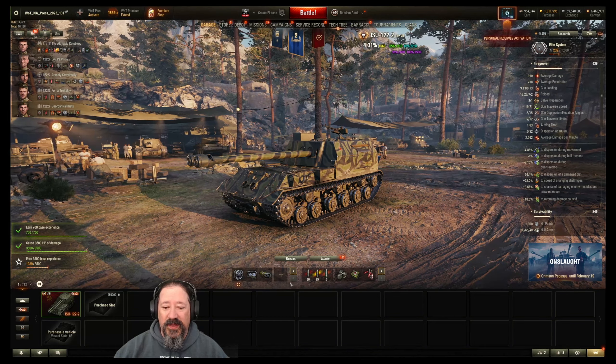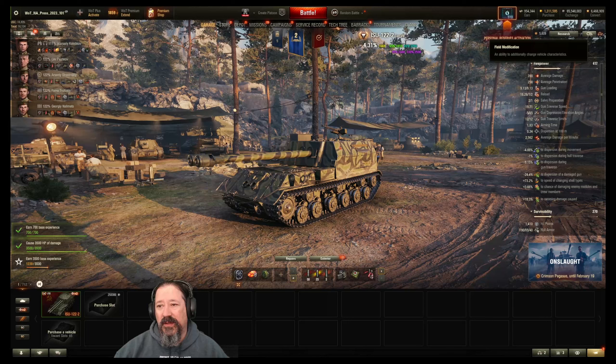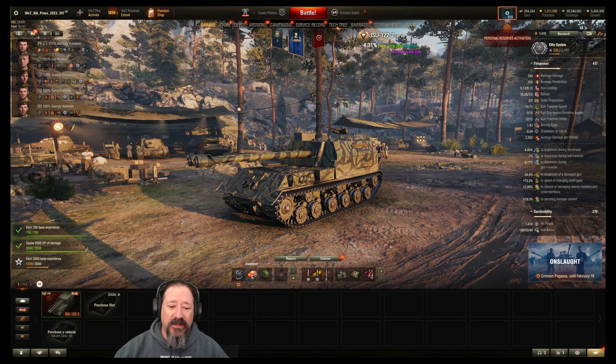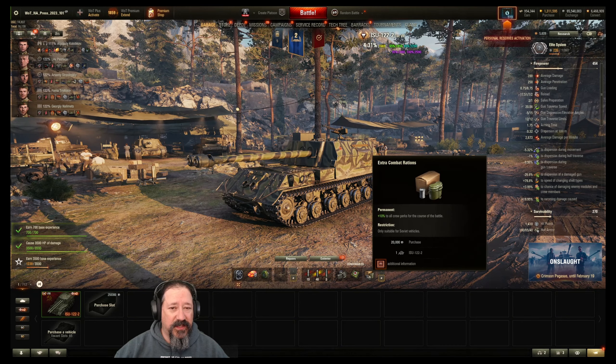On the second loadout — because I always do enough field modifications to run two loadouts — it's vents again, improved hardening, and the turbo. We go with food on the second loadout instead of a fire extinguisher.